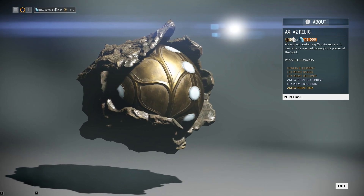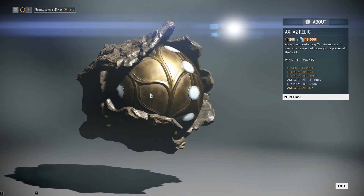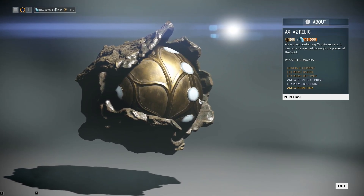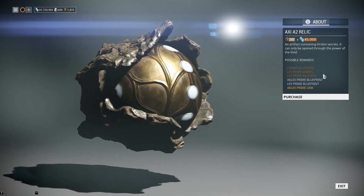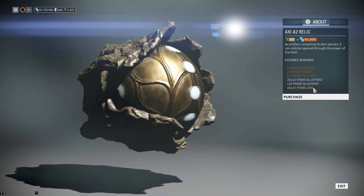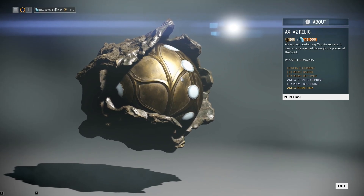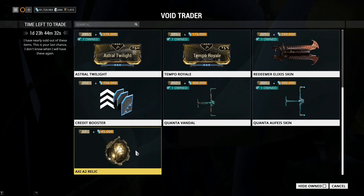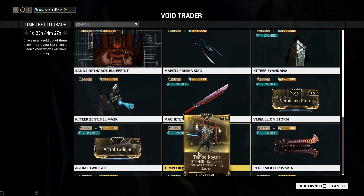At 50 Dukats per relic and 45,000 credits per relic, this thing could be a real pain to get a hold of, because everything for the Lex is on this — the barrel, the receiver, even the blueprint. You have to build two, then have the link and the blueprint to combine them together. It's going to be a pain to get, and probably the most sought-after thing Baro has ever had.